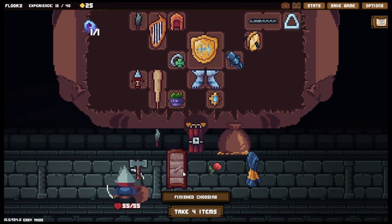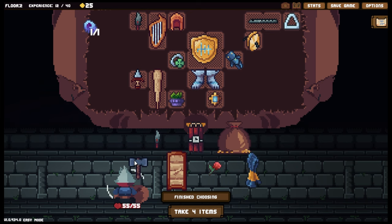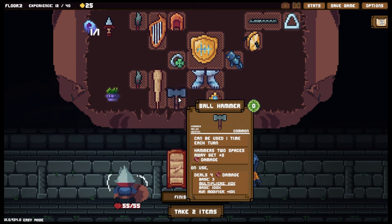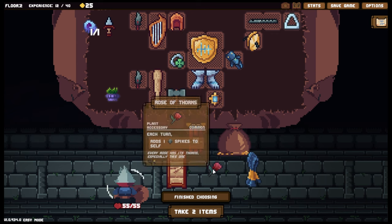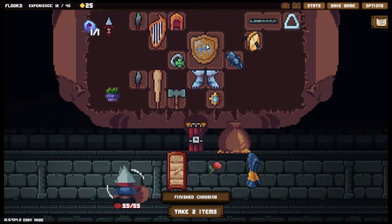That wasn't too bad at all. A huge bag of coins — cool. And the Feather Shiv, that is what we've been looking for! Let's get you in there. We've also got a hammer — two spaces away gets plus two damage, deals four damage. I'll pop you down there. We've got three weapons that cost nothing to use, which is very very nice. Each turn adds one spike to itself — this is actually something I want to collect, but sadly I just don't have the room for it.